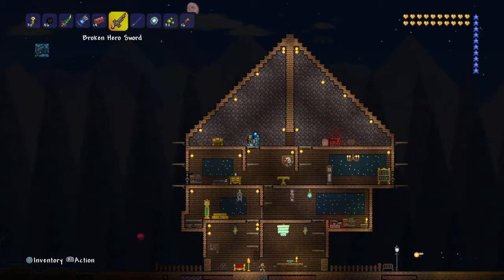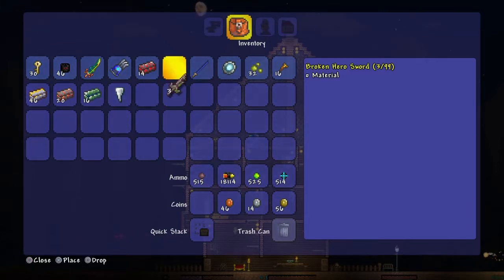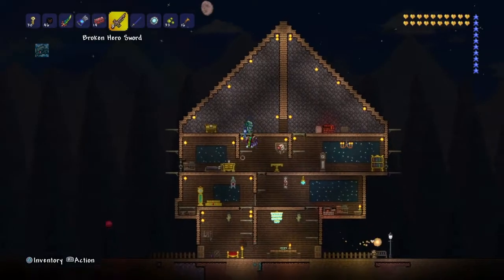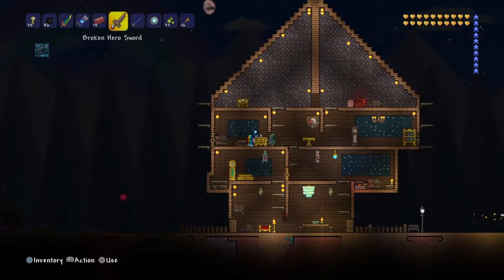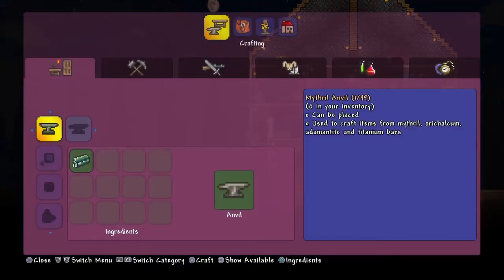The next thing you're going to need is a solar eclipse, which will drop broken hero swords. You want three of these if you're on console, two if you're on PC, and three if you're on mobile. Then go to your crafting table.